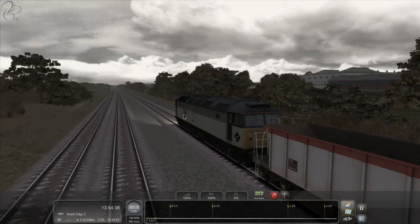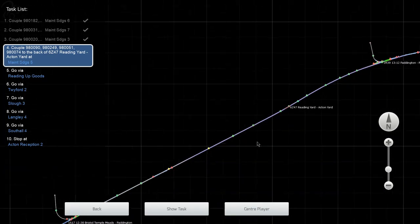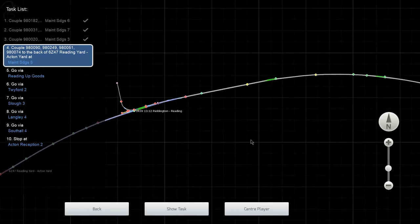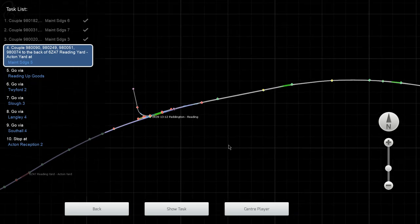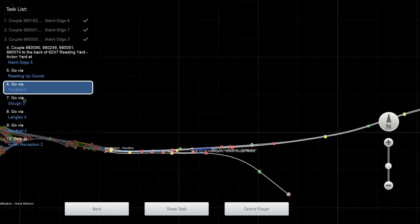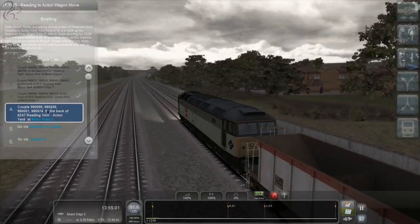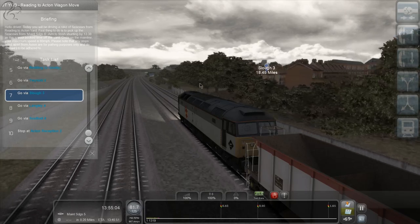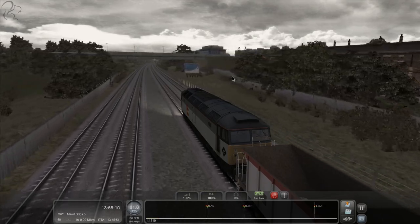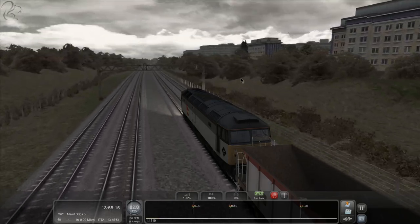Acton is 32 and a half miles away. Looks like we're clear at the moment - we're on this section here and going to be going through Reading. It says Reading Up Goods. Yeah, Slough - we should be going through Slough fairly soon, 18 miles. Slough - I've been to Slough before. It's not an impressive place - not one of England's finest towns. I don't want to talk ill of it, but...